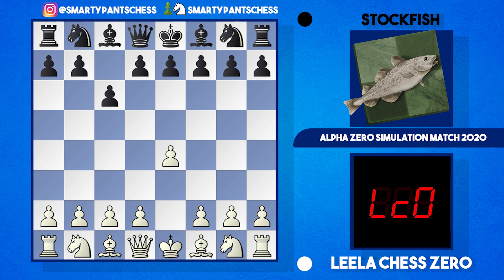e4 c6 was played, d4 d5, knight c3, takes on e4, knight takes e4, knight to f6, and there's a trade. In this position g-takes-f6 was played. I don't think that's the usual move — it's usually e-takes-f6 — but g-takes was played in this instance, so we're getting into a Caro-Kann where white has traded on f6, and we'll see what Leela plays next.